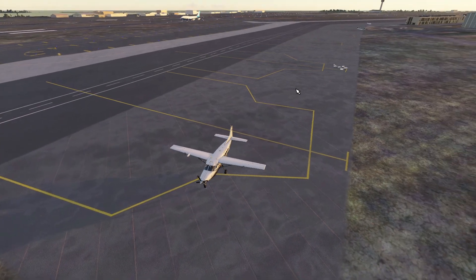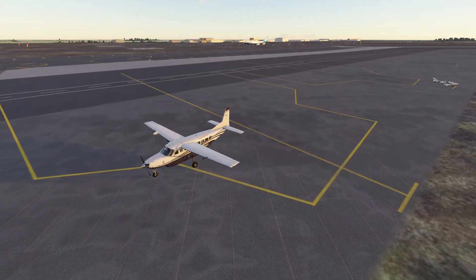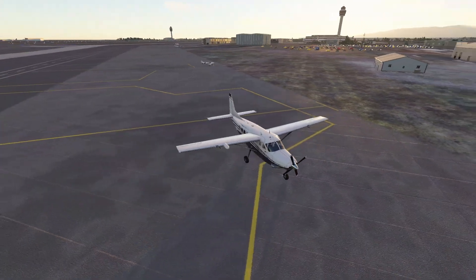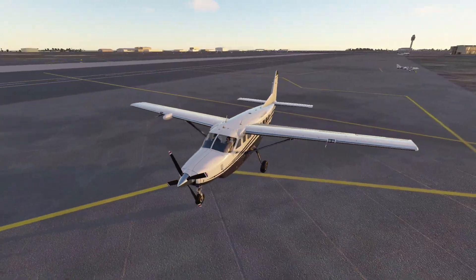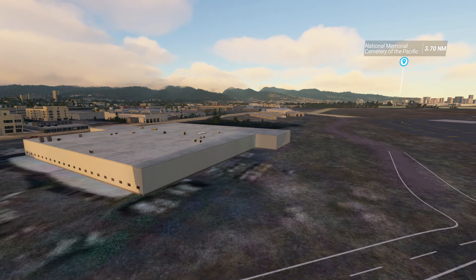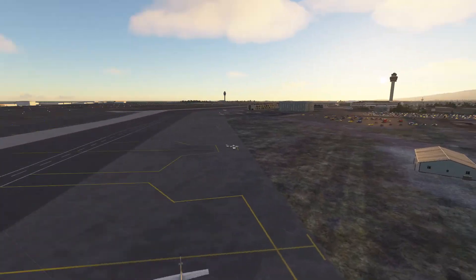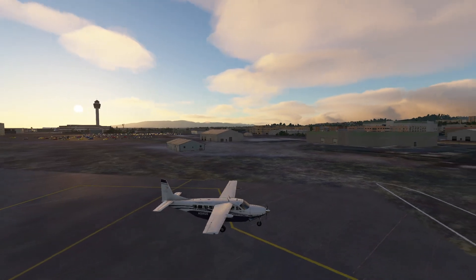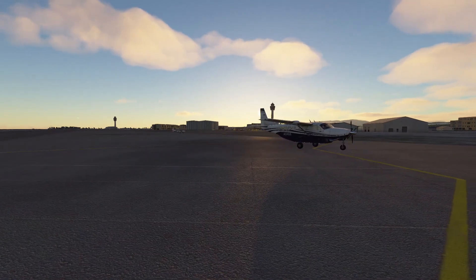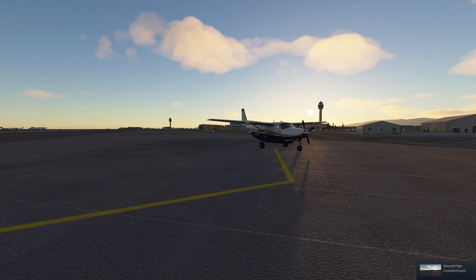There's someone in a 747 who appears to have landed behind me — I assume that's another player given the generic paint scheme. Thank you all so much for watching. Please toss a like on the video if you enjoyed that approach — I thought it was really fun. Apologies for the low frames; I'm running this on a mediocre computer and Honolulu is a little stressful on the system. It's a lovely city and a fun airport to fly into. Hope you'll join me next time — have a great day! Taking a screenshot for the thumbnail.